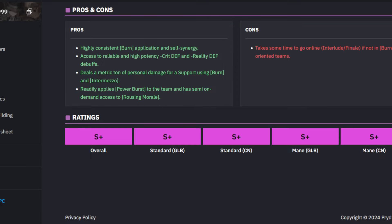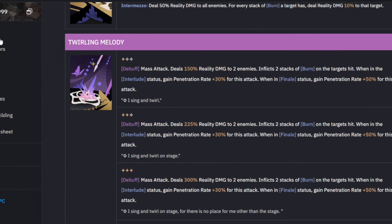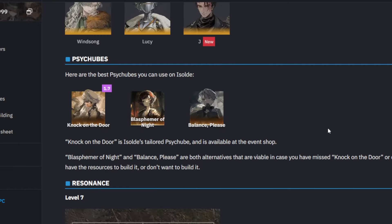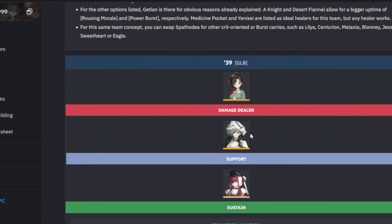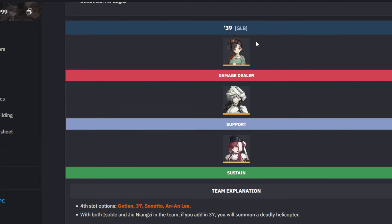Looking at later team compositions, the synergy and stat builds will be centered around Isolde. One of the most popular synergies includes Spathodia, which I did not pull, but Zhu is definitely going to be extremely strong with her. Lucy and Winsong are options later in the future as well. The best team of course includes Spathodia, but the Zhu plus Isolde team is going to do massive damage. You can slot in a sustain that doesn't have to be Tooth Fairy, because Tooth Fairy has some conflicting passive debuffs with Isolde — meaning you can actually free up Tooth Fairy for another team while maintaining the extreme power level of Zhu plus Isolde.